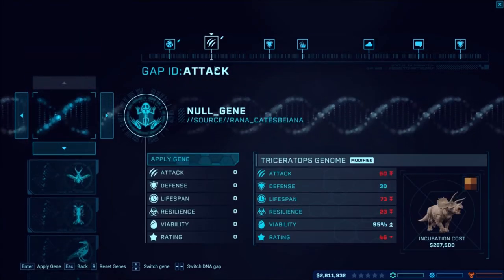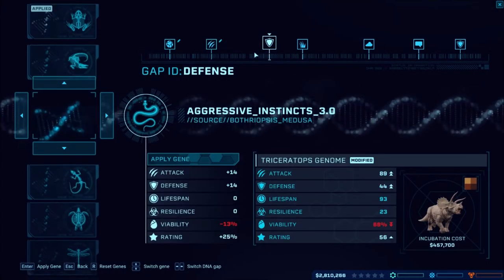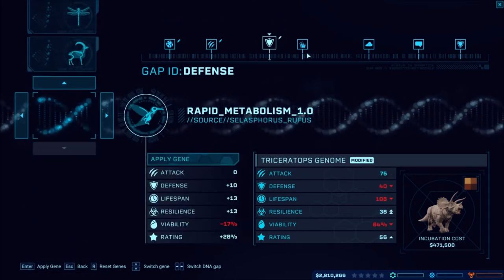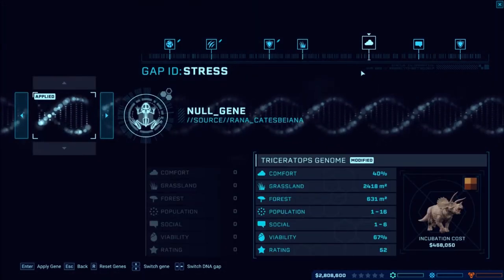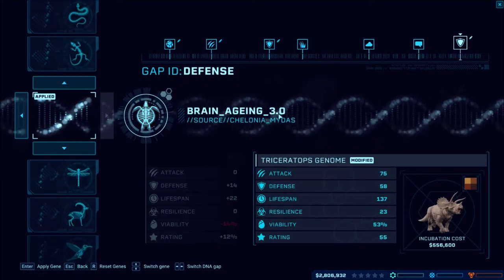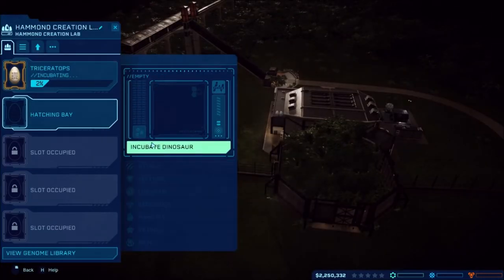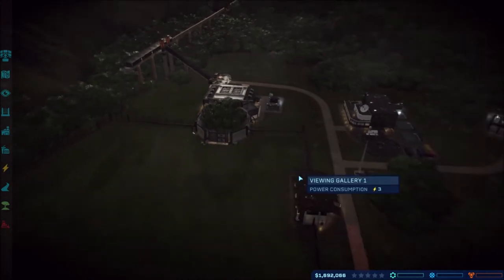So it looks like some stuff has changed. We want to get our lifespan up. We have new ratings that we'll be unlocking — like grass ones, stress which you can change, and social which we can't change yet. Let's go ahead and incubate two of those. That's going to take a lot of our money right there.